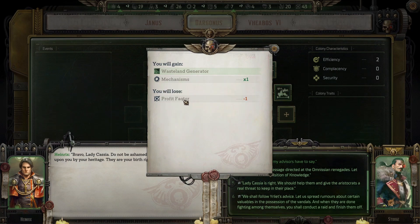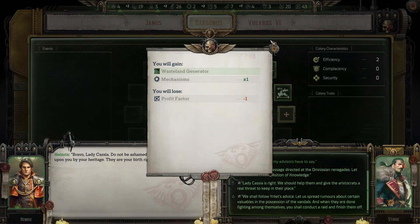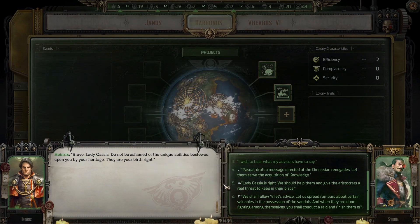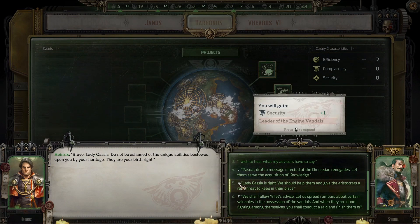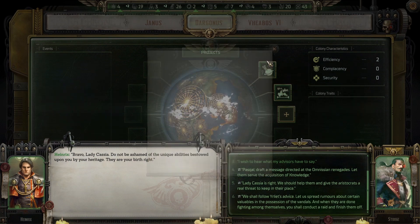Mechanism times one, minus one profit factor. Wasteland generator — this ancient component of a Dargonis fleet frigate was discovered in the waste by the engine vandals and presented to the rogue trader. Torpedo tubes capable of firing five short-burning plasma torpedoes with 19 damaged warheads. Interesting. I'm not really a fan of the torpedoes but it could be useful.